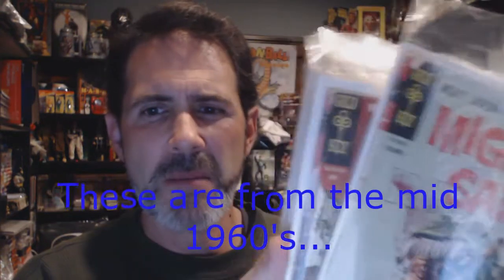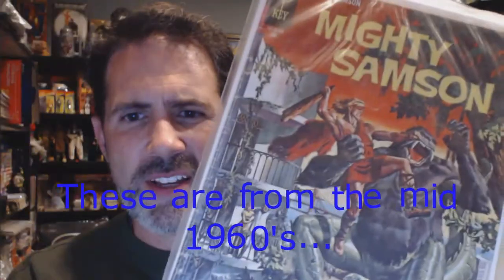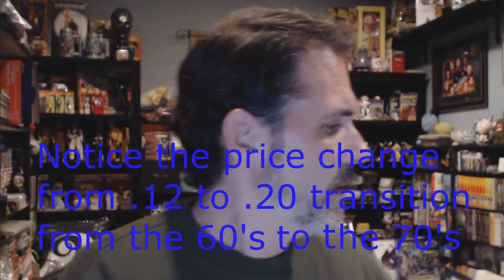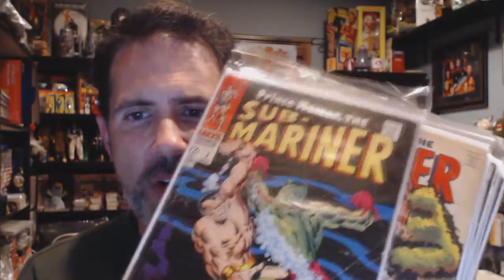Now this is what we got — a bunch of Silver Age comics. There's a lot of Gold Key Mighty Samson; these are from the Silver Age. 12-cent Dells, a nice big stack of Space Family Robinson, which is of course where the show Lost in Space ties into — it turns into Lost in Space further into the run. And Marvel's own Submariner starting with issue two, three, five, and so on. They're not worth a ton; Submariner is not the most popular Marvel character, and Space Family Robinson and Mighty Samson are kind of item-specific.